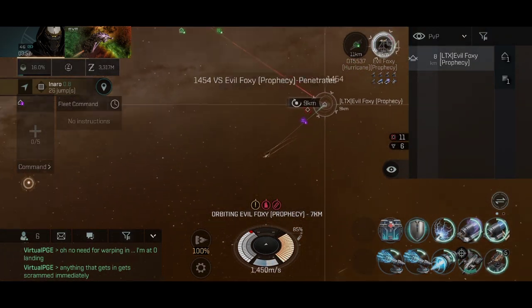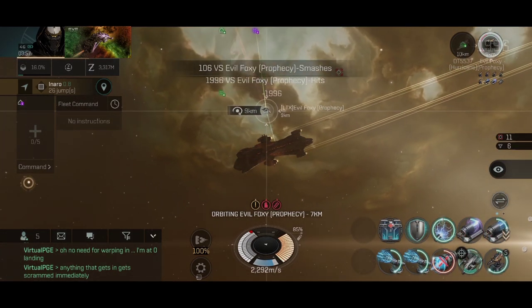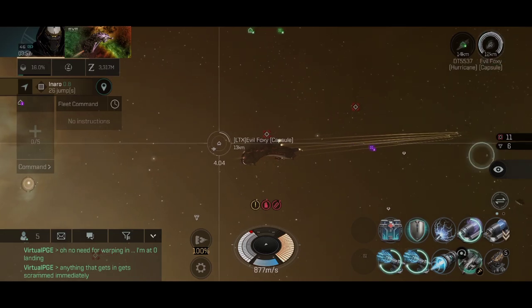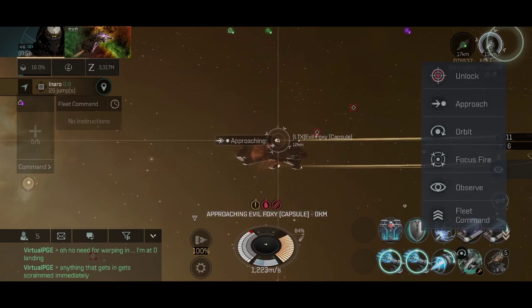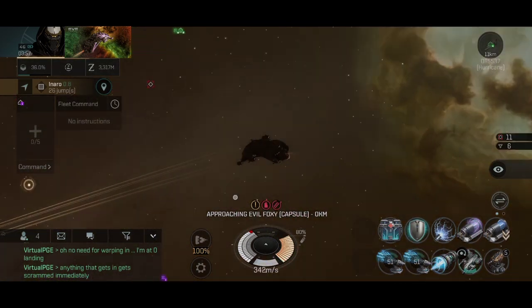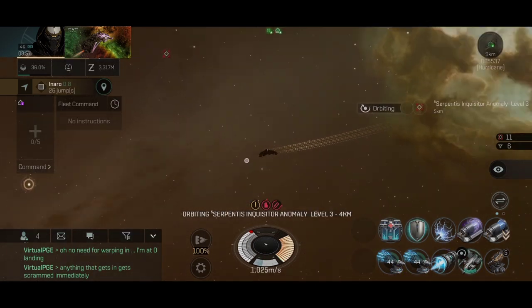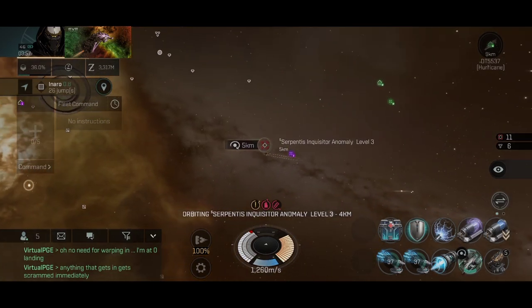The second kill is this Prophecy that invaded our inquisitor anomaly, currently taking 2,800 DPS. That hurricane over there — the friendly hurricane — is actually a monster of a ship; it has higher DPS than my Cinnabelle at the moment, and that's a terrifying ship. Again, nice loot. Camping inquisitor and scout anomalies is definitely very rewarding because you can actually capture and shoot down very expensive ships and make very good ISK that way.